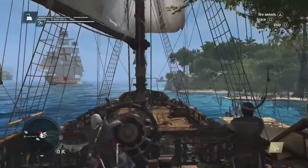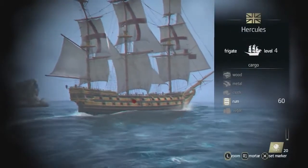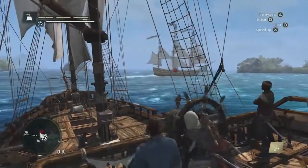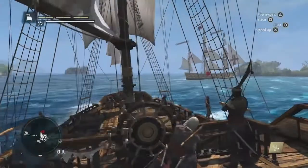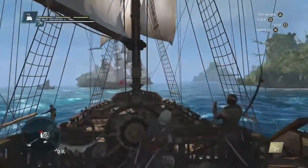We've seamlessly gone from a ground chase right into a naval chase. We could destroy the ship and complete the contract that way, but using the spyglass, we can see that he's carrying a lot of rum. Rum is important in the economy system — it's one way of making a lot of money if you sell it properly. So instead of destroying the ship, we're going to plunder it.